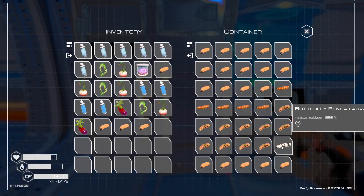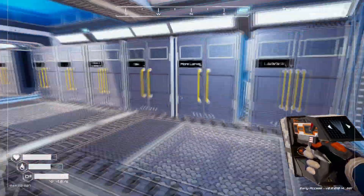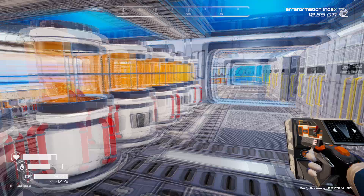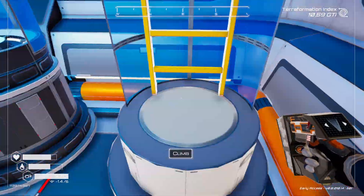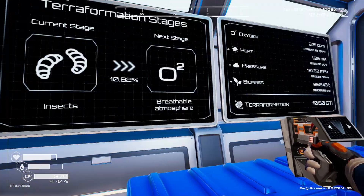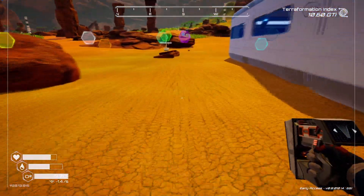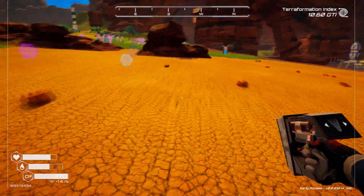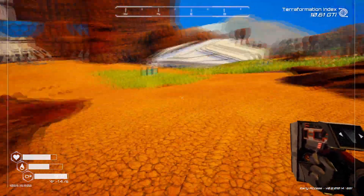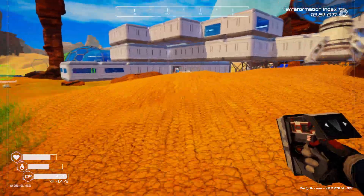I also want to see if there's any way to find some other butterflies. We're at 10% into the new stage of insects going to the breathable atmosphere, so we'll be finding more. We need to put out more larvae and put those in the butterfly dome so the insects can grow — at least that's how I think it works.